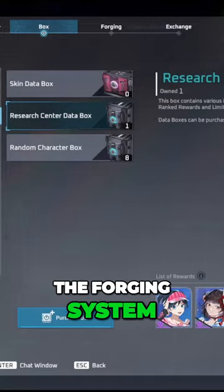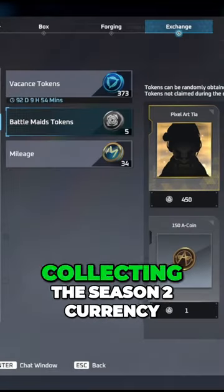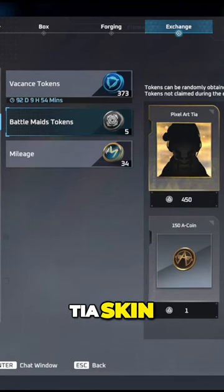Eternal Return has updated the forging system. Here's what you need to know. You no longer need data keys to open research data boxes. You can now start collecting the Season 2 currency, Battle Mades tokens. Collect 450 to exchange for the Pixel Art Tia skin.